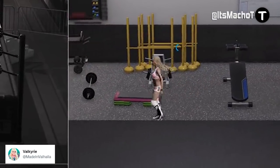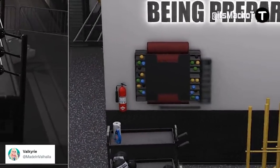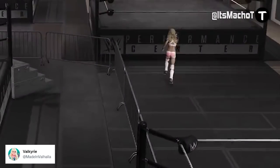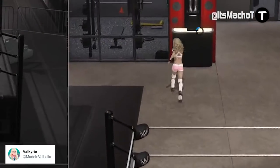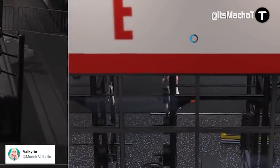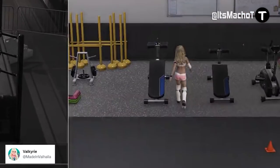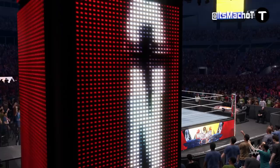The footage you're seeing is from Twitter user Made in Valhalla. If you mess around with mods, you can do this by swapping one of the default arenas to the performance center location, which is already part of MyRise. It looks awesome — it's already in the game — and I really hope 2K exports it out of MyRise and gives it to us in exhibition. I'm actually surprised it's not one of the arenas you can unlock when competing in it in MyRise.